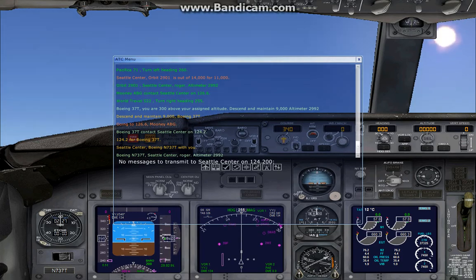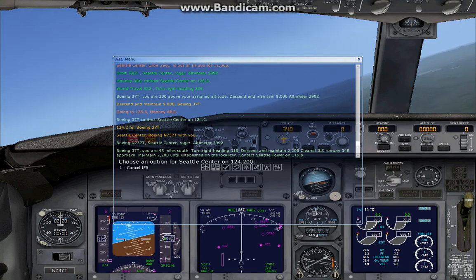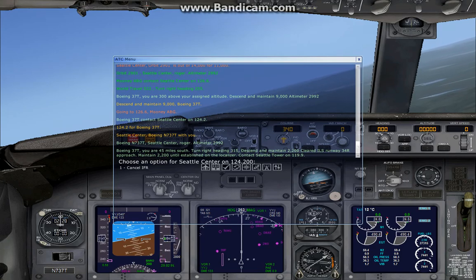I'll try to find a point where I don't have to extend or descend. Three, four, five miles south — turn right heading 310. We're preparing for final approach pretty soon. Maintain 2,200 until established on the localizer. Contact Seattle Tower on 119.9.